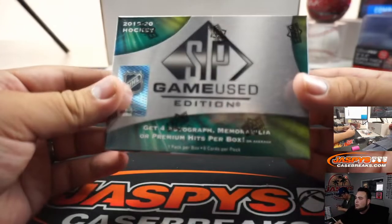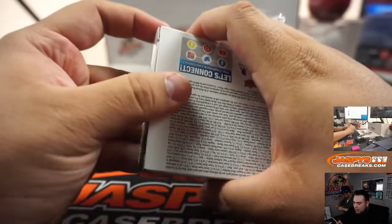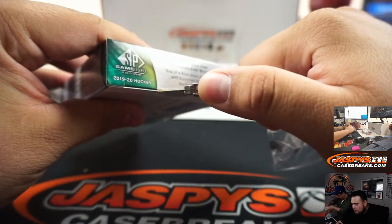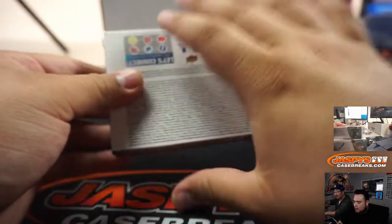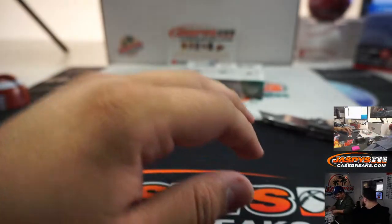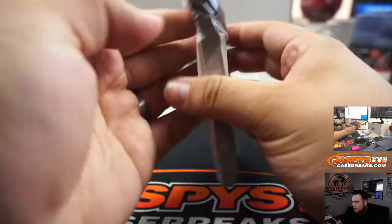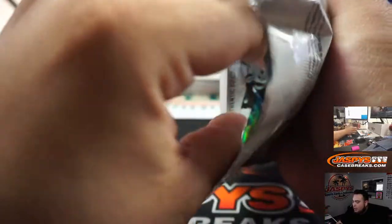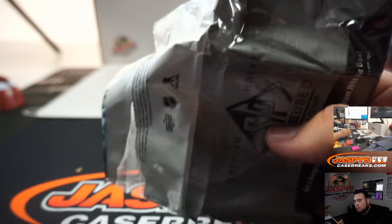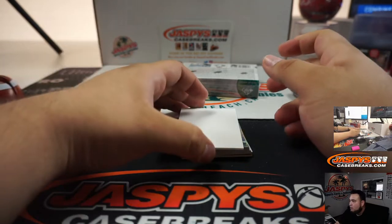So this SP Game Use is always pretty popular. It has pieces of neck cord from the outdoor games. It also has the letters where you can collect all the rookie's letters of his name. You can see I made these little slash marks on there so you know they are all from the same inner case. You also have the jersey number short prints, which actually end up selling for a lot. And if you hit the real jersey number, you get an autograph right on the card, which is pretty cool. So if we hit a Wayne Gretzky 99 of 99, it'll come with an autograph.